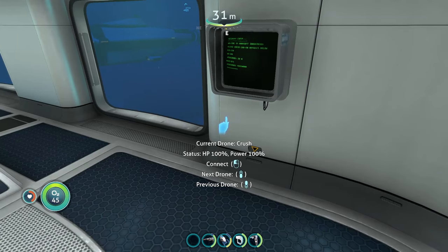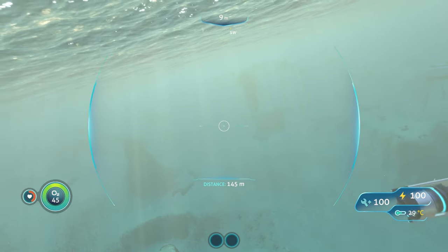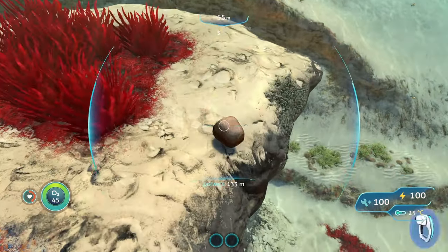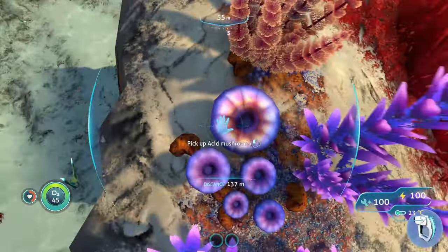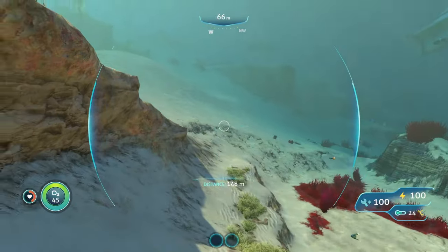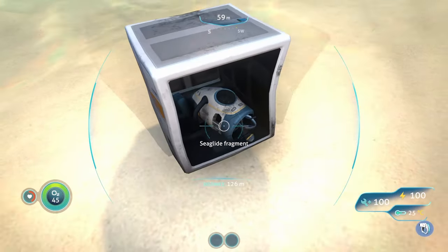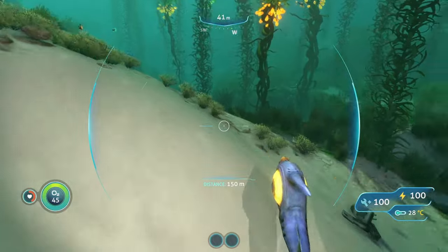The terminal shows the HP and power of your drone. You can connect to it and cycle between drones. Once inside the Crush Drone, the cool and unique thing is that it can gather resources for you. There's a sandstone icon — you can break and gather resources. In your Crush Drone, you can go around the map gathering different resources, though you can't scan fragments, unfortunately.